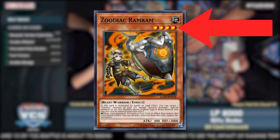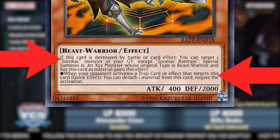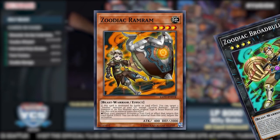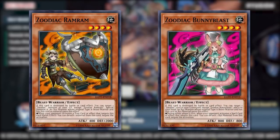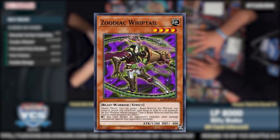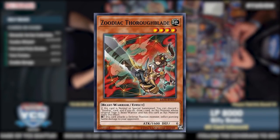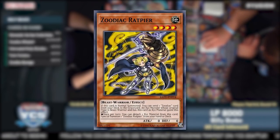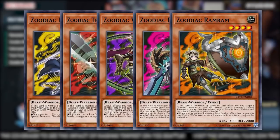The main Zoodiacs are all normal-summonable monsters with two effects: one unique one, and one effect given to a Beast Warrior Xyz monster when used as material. Ram Ram and Bunny Blast could reborn or add back from the grave when destroyed. Whiptail could attach itself from hand or field as a quick effect to a Zoo Xyz. Thoroughblade discarded any Zoo card to draw a card on normal or special. Rat Pier was a foolish burial for any Zoodiac card on normal. These monsters were all playable in some capacity with pretty decent effects.